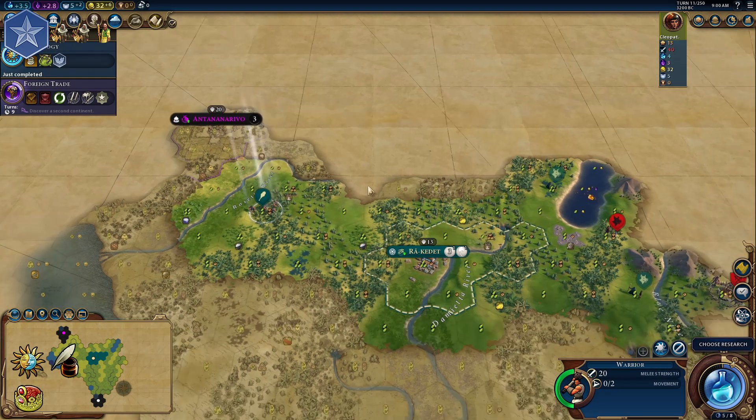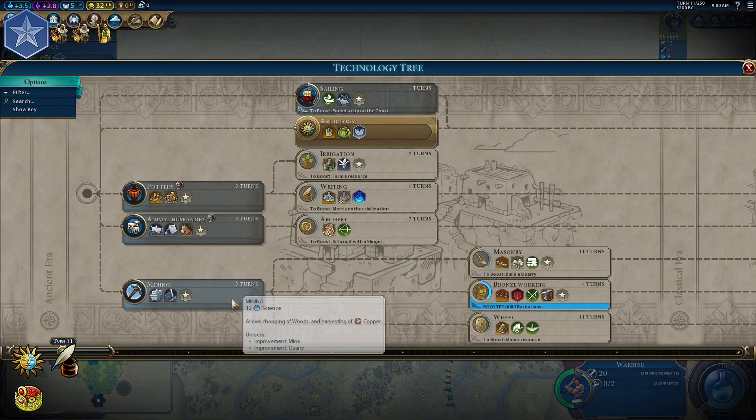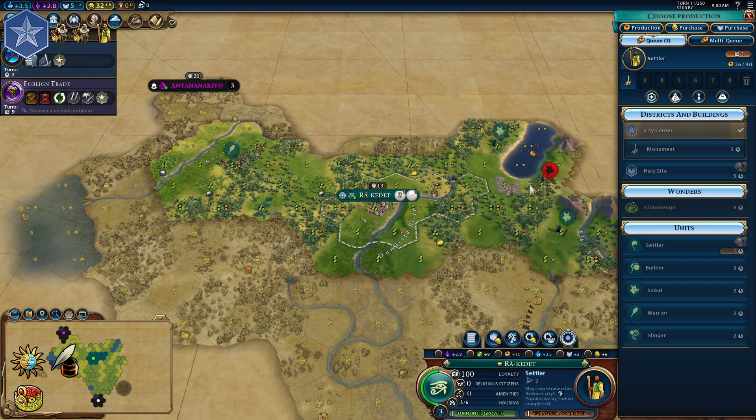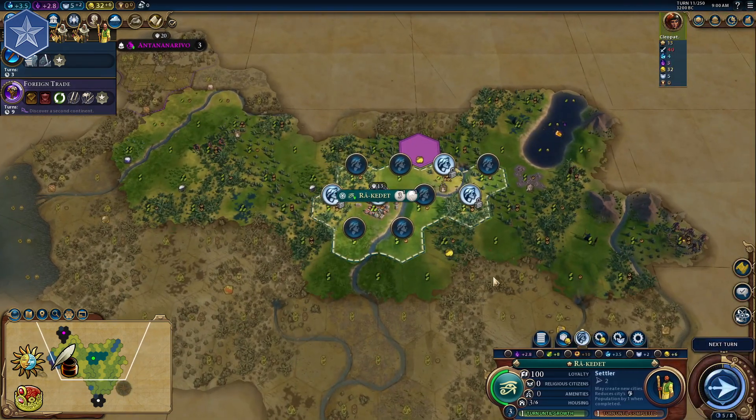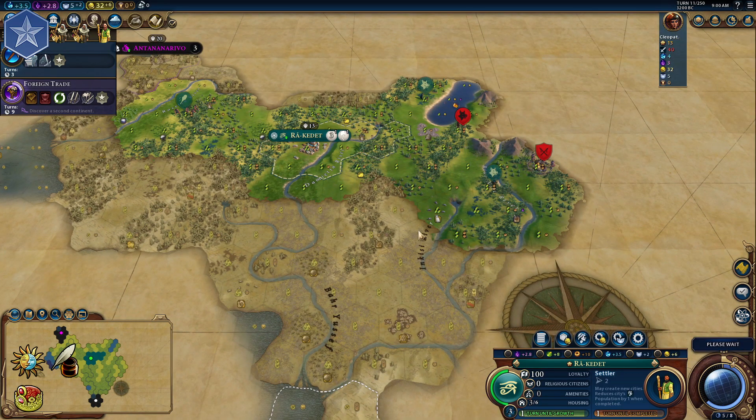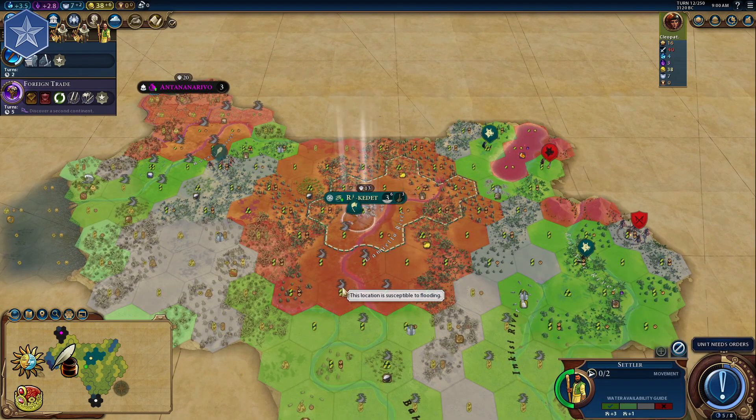First of all, you need a lot of flood plains, which is a common start for Egypt, and a bit of luck to get a stone nearby. Our opening is quite standard — you're going to build one or two scouts and a settler. We're aiming for Astrology and Writing techs and Early Empire civic.